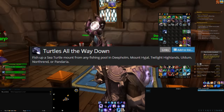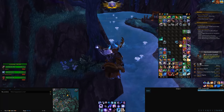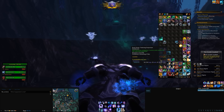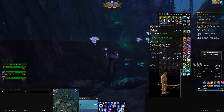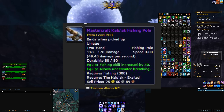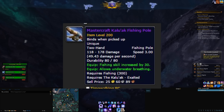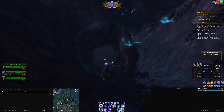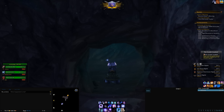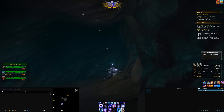But once you get it in the water, it'll give you a 60% speed increase when swimming, which is even quicker than the regular druid travel form in the water. I also have the Tuscarr Mastercraft Kalu'ak fishing pole, which gives you infinite breathing underwater.